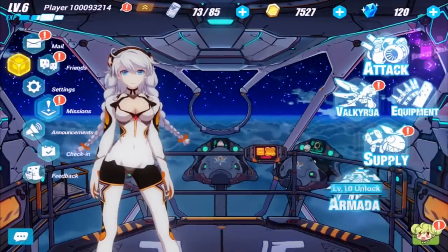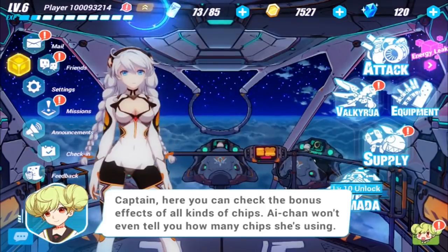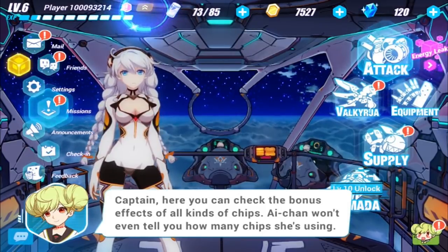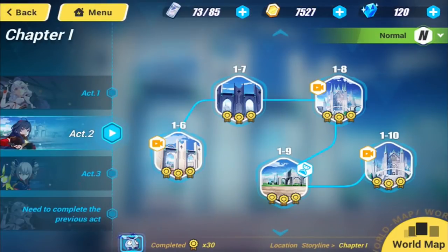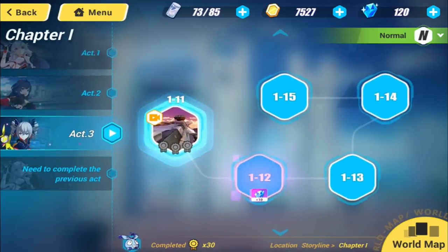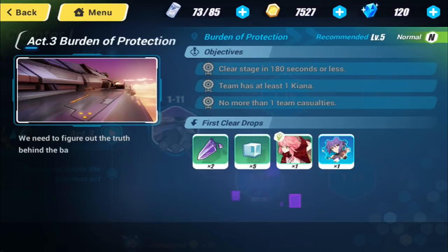Back to the main menu. There does seem to be a stamina system — your usual mobile game affair. Act two is there, we can actually jump to act three, we can do 1-1-2 here. Let's do this, let's jump in. First clear drops — get some epic stuff. You can repeat it if you want. Look at this art — the art is great, it's gorgeous. Cliche, but it's gorgeous.